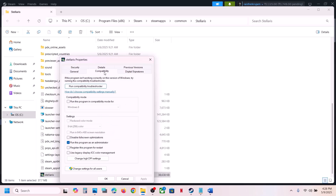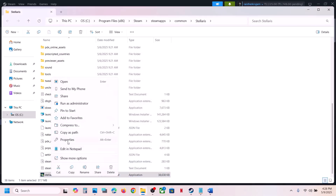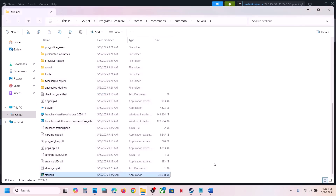Again go to Properties. This time put a check on compatibility mode and select Windows 8, hit Apply, click OK, launch the game and check. Still not working — select Windows 7, hit Apply, click OK, launch and check. Still not working — put a check on 'Disable fullscreen optimization', hit Apply, click OK, launch the game and check. If all these boxes still don't work, uncheck them, hit Apply, click OK, and follow the next step.